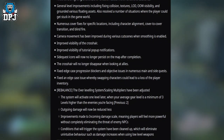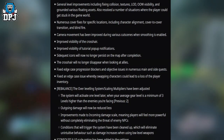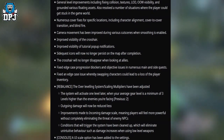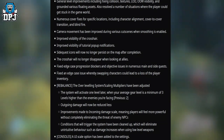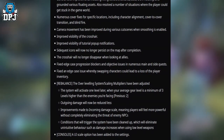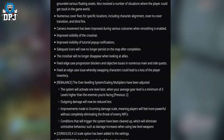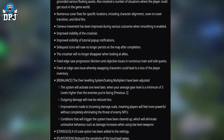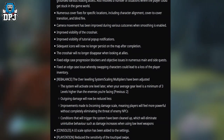Fixed an edge case issue whereby swapping characters would lead to a loss of the player inventory. Rebalanced the over-leveling system — scaling multipliers have been adjusted. The system will activate one level later, when your average gear level is a minimum of three levels higher than the enemies you are facing. Previously it was two.